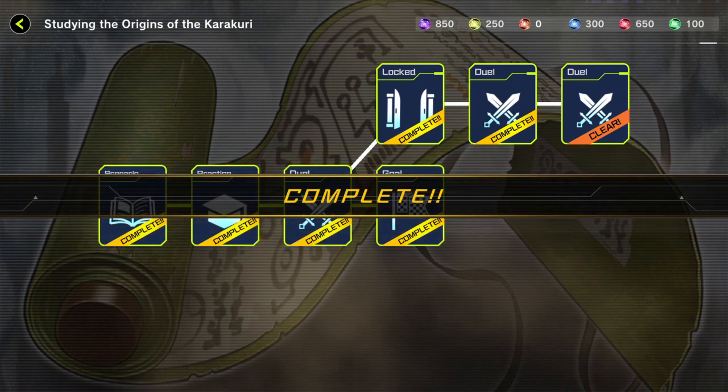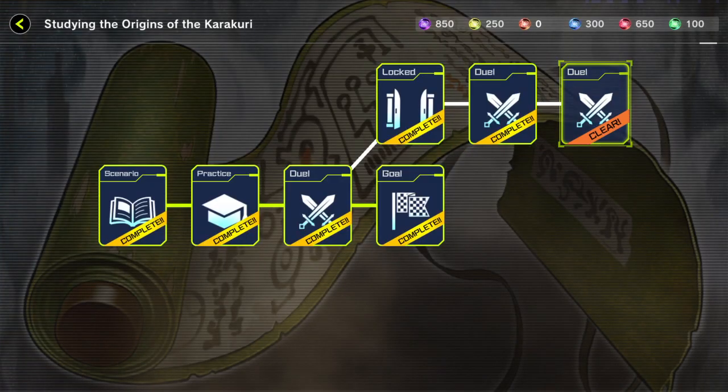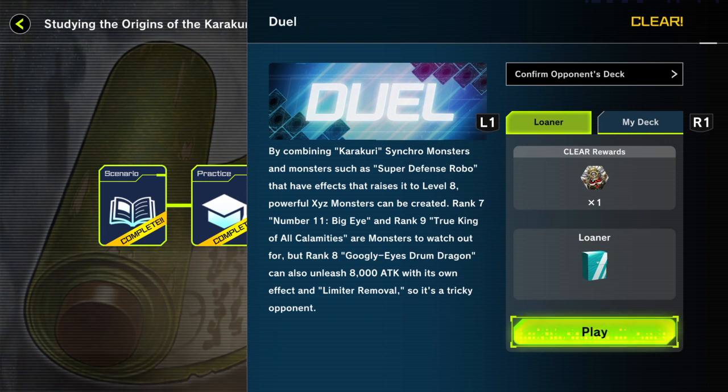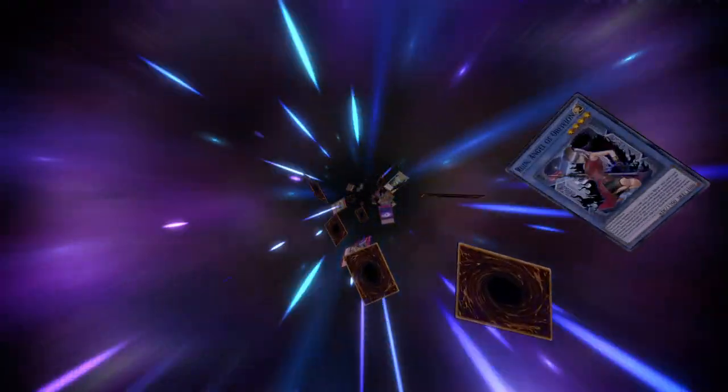Honestly if he would've targeted that exceed I might've been in trouble, but I think I still would've been able to do it. I don't know, it's hard to say. I still can't tell if that's a mate or an icon.